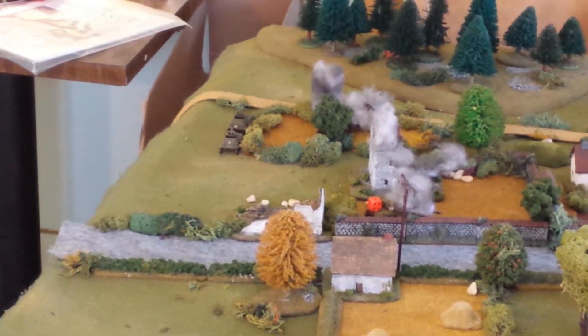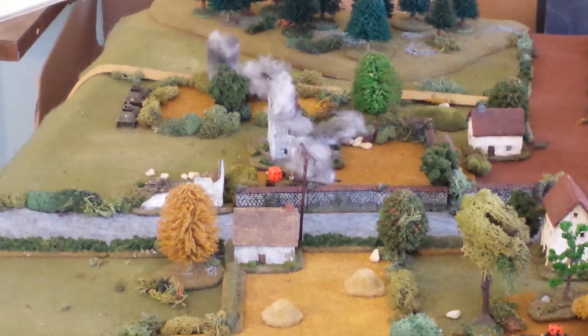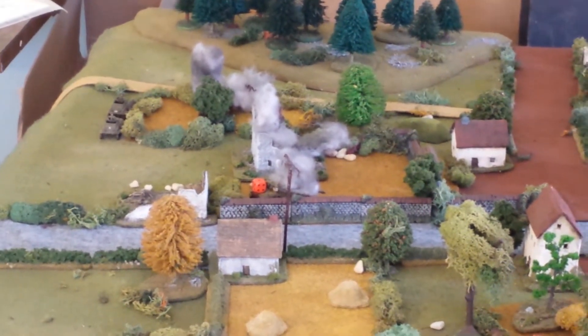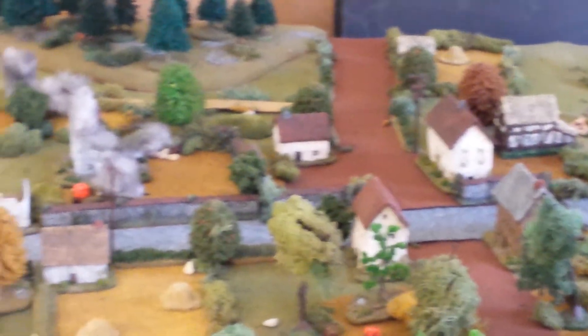It looks like the Americans are going to try and hit up to the first objective by that burning set of ruins. There are smoke markers in the buildings — they're pretty much there just for looks; troops can go in and out of them as normal. So that's the initial setup.